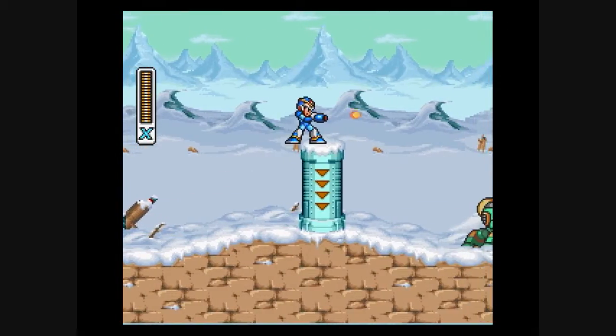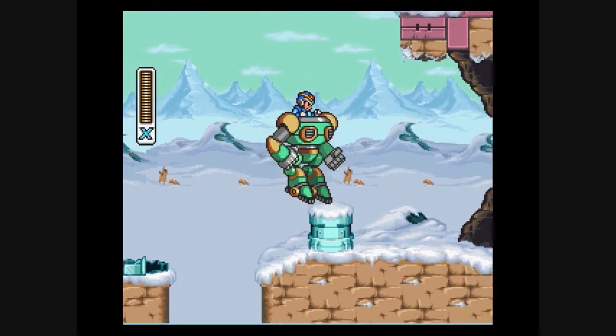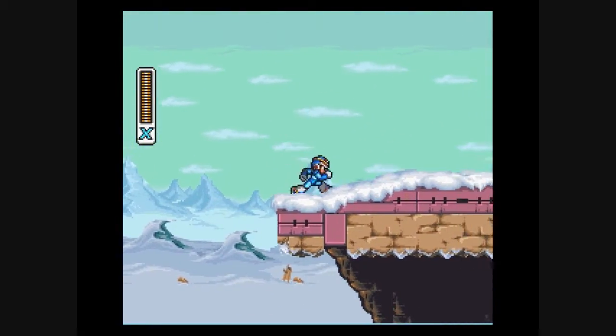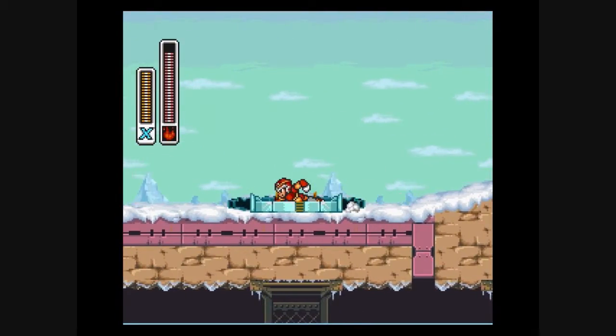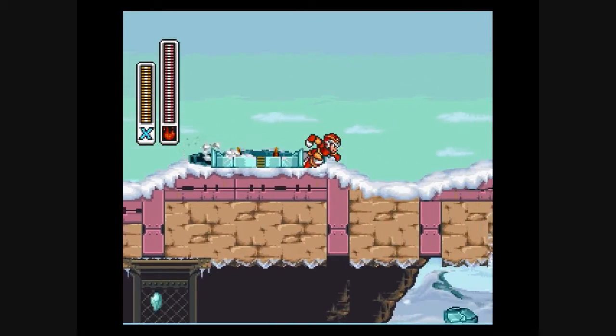We're back. Now what to do here is you go up here, and if you remember this part from the second part — if you go up here there are some things that we couldn't break before. Now right here we have an energy heart tank and just some energy.